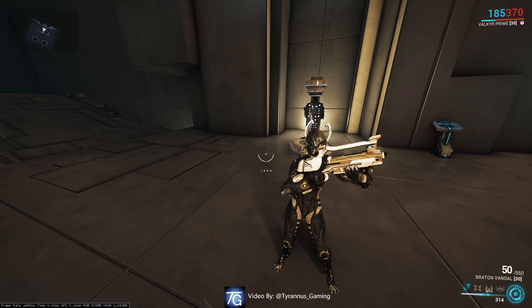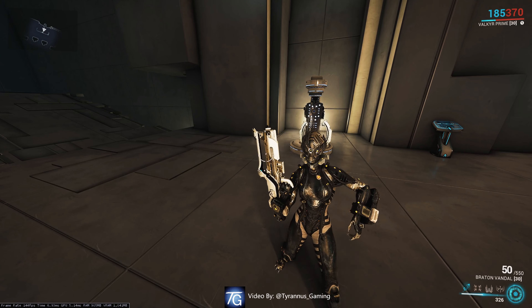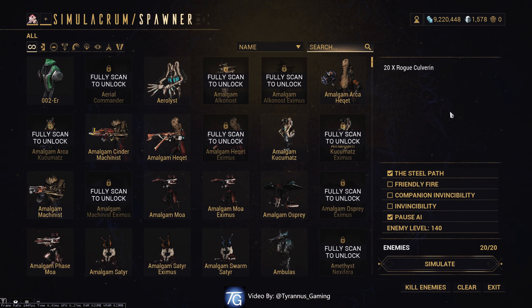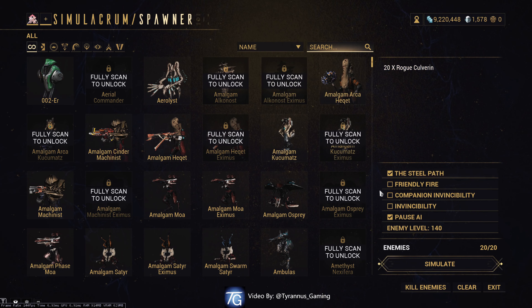Hello and welcome to Taranis Gaming. Today we'll be discussing Valkyr, also known as the Black Cat, and a victim of Alad V's Zonica program. We'll be utilizing 20x Rogue Kulverin, it will be Steel Path, it will be Pause so I can explain what's going on, and the enemy level will be 140.